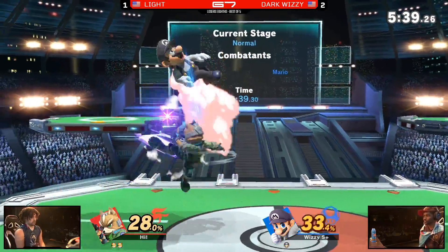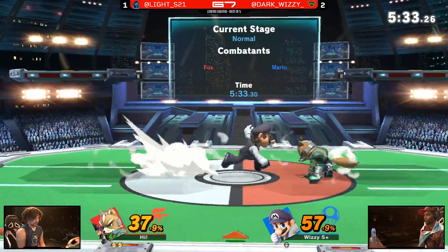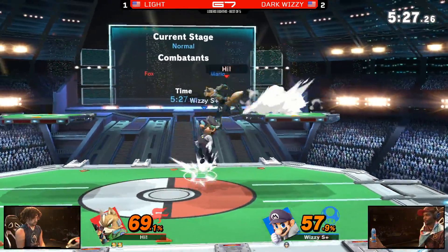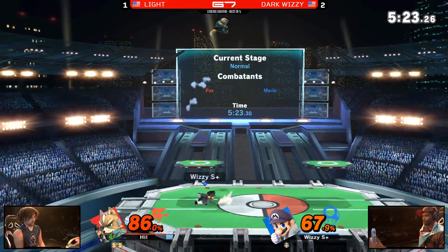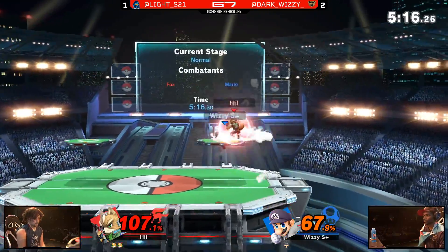Light has definitely been a consistent player throughout his Smash career — even at Genesis the year prior he was in the top eight, and he makes another top eight showing right here. Almost getting sent off to the sky, but still answering back big. Trading places with that combo breaker is Dark Wizzy, who has control of the ground. This is going to be tough though — Wizzy is really struggling. Lands the back air, and that was perfectly placed.